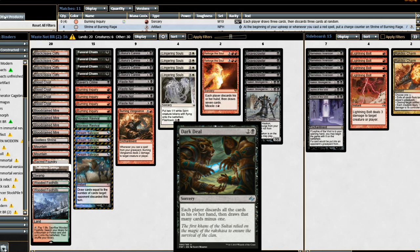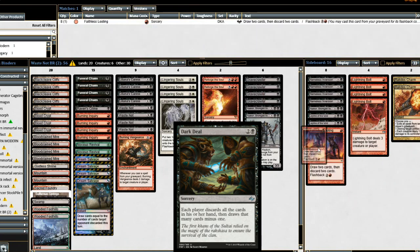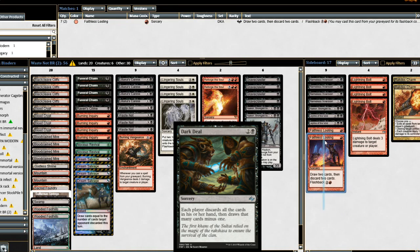I'm thinking we most likely need a one or two-of Faithless Looting somewhere in here, as this will help us loot towards what we need. We also get very little drawback from Reforge the Soul if we do have to Faithless Looting, or if we eventually draw into Reforge the Soul, with Waste Not giving us card advantage. I just don't quite know what to take out yet. I am thinking that at least one Faithless Looting is going to be necessary to guarantee we get there — though we do have Burning Inquiry and Dark Deal, so maybe not.